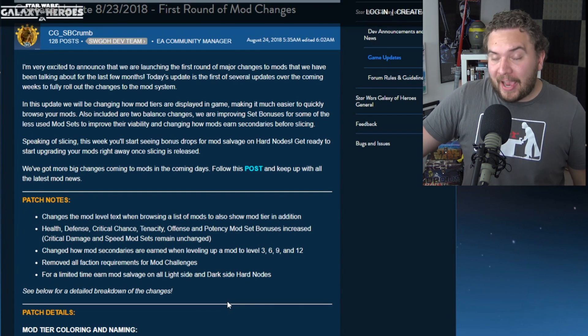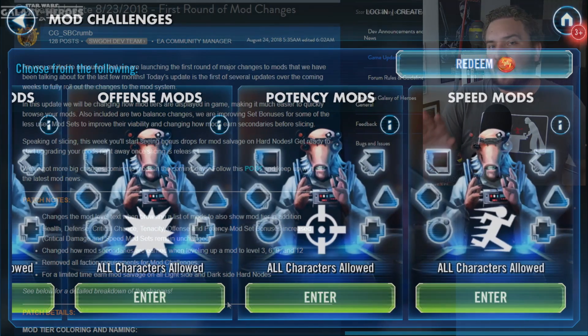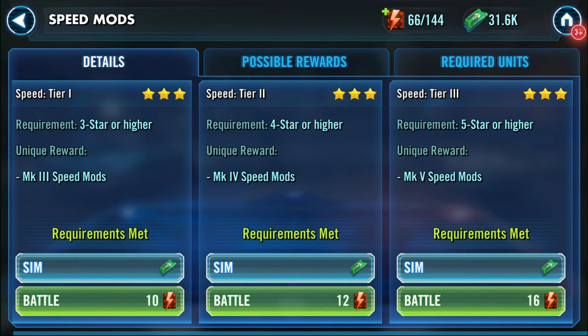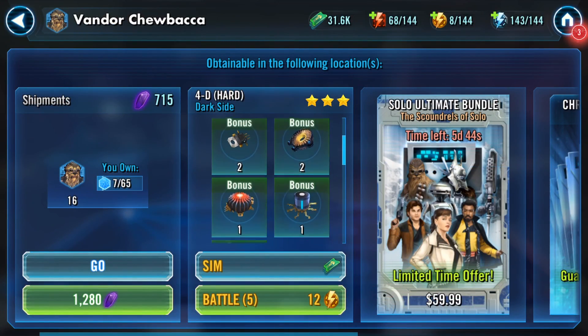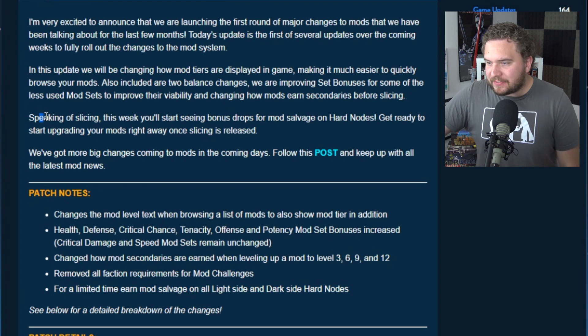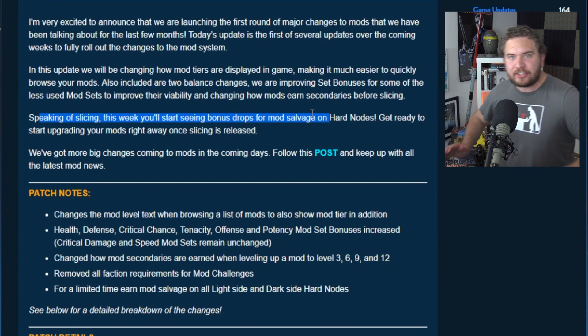A lot of you guys hated the faction requirements for mod challenges — no one likes farming their Jawas for some reason. Well, don't worry, now you don't have to worry about faction requirements to do the mod challenges. And this is the craziest thing: when I opened up my phone, I saw that for a limited time, we can get these special mod salvages on light and dark side nodes. This week, you'll start seeing bonus drops for mod salvages on hard nodes!